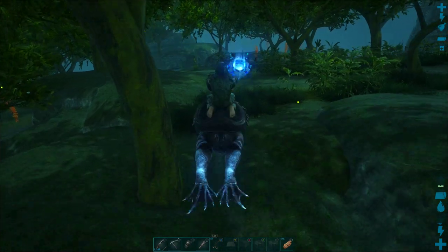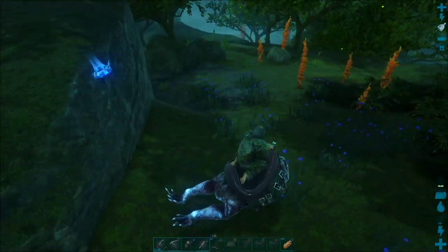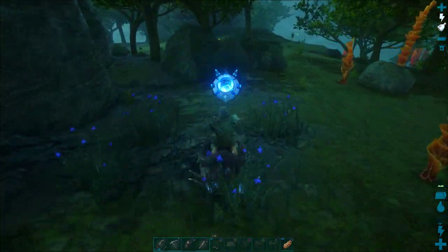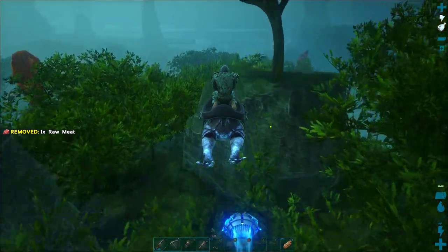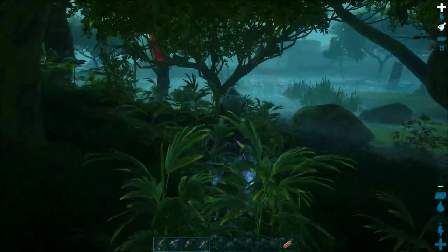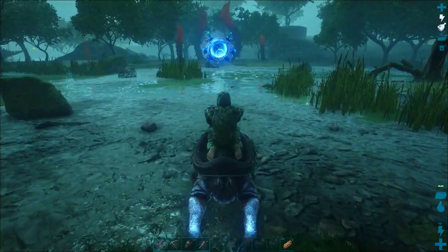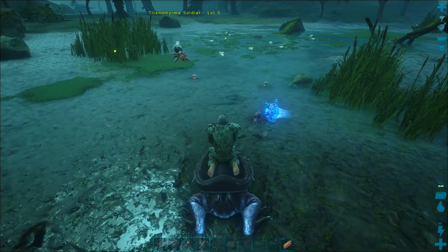Frogs are not just amazing in the bog biome because they're frogs — they're great at hopping over terrain. There are lots of plateaus and rocks you can jump over to lose predators, and they're also great for just escaping all the deadly stuff that runs along the ground. You can jump up and outrun just about anything you'll run into.